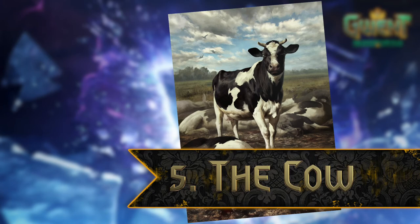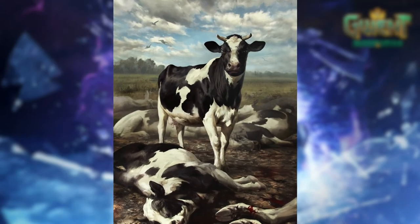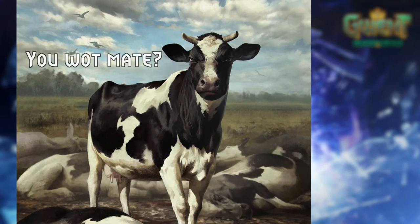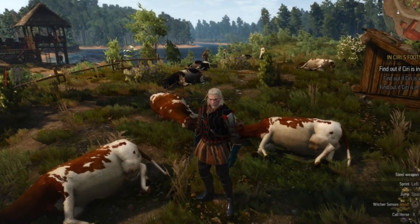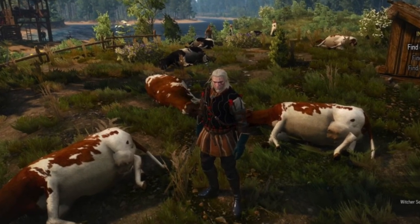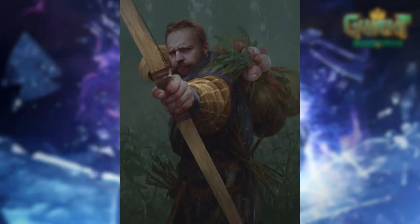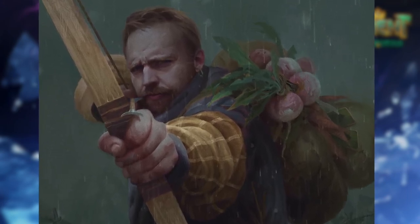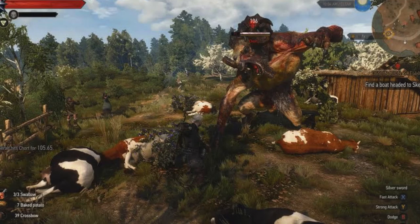Our last one for today is for the real Witcher 3 fans. Ever wondered why the Prize-Winning Cow card can transform into a Chort? A simple one-power bovine unit does not seem to have a connection to a bloodthirsty monster capable of toppling a small house by running into it — or does it? It's actually an homage to an update to The Witcher 3 designed to fix a specific exploit. Players were farming the cows just outside of White Orchard, the tutorial area of the game, killing them over and over to gain levels and money early on. The devs at CD Projekt Red decided to have a little fun with the exploit — instead of reducing the respawn rate or nerfing the drops, they spawned an overpowered Chort bursting through the fence to make quick work of that White Orchard Witcher who was gathering coin for half an hour.